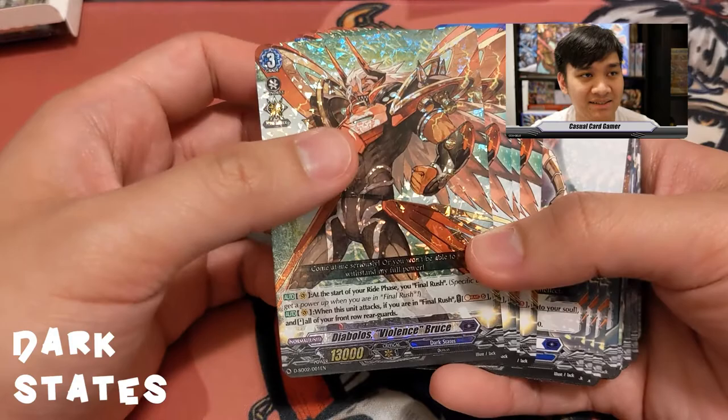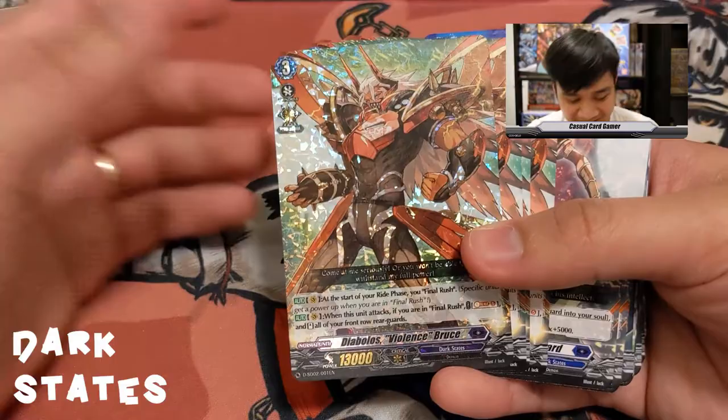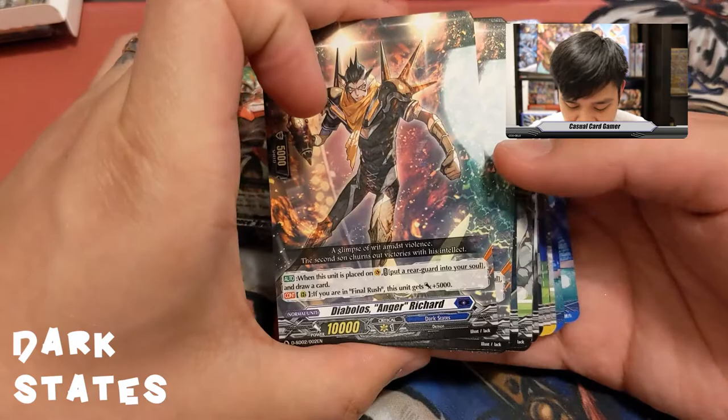If you persona ride and are in Final Rush and activate this ability, your opponent is not going to have a fun time. We get four copies of Bruce. Next we have Diabolos Anger Richard — his ability: when placed on vanguard circle, put another unit into your soul and draw a card. His other ability: if you're in Final Rush as a rear guard, he gets plus 5K, making him a 15K attacker on his own.